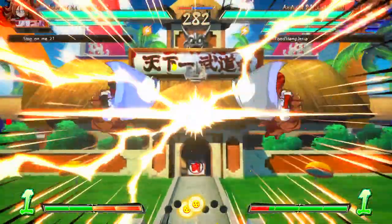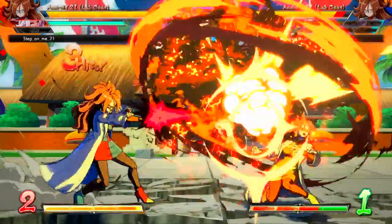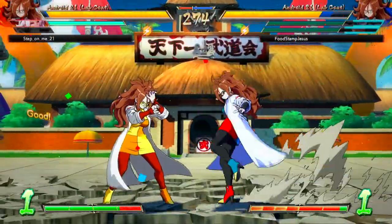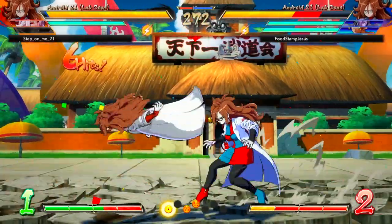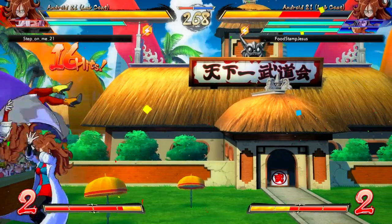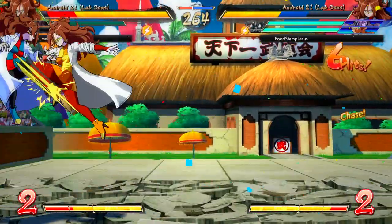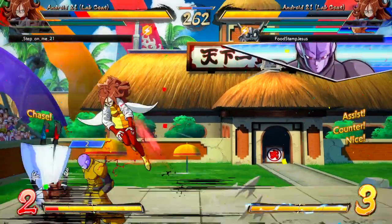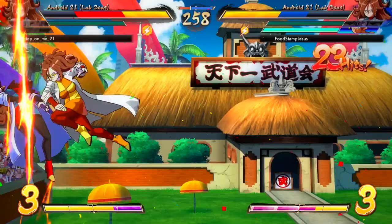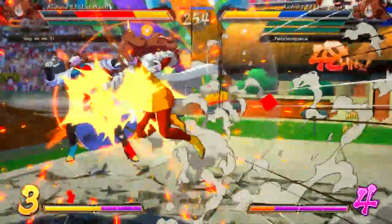Now it's Android 21 versus Android 21. I want to see if anybody gets the nerf out. Up the low attack — no one capitalized on it though. He gets the beam off and Step On Me is immediately going into a combo that he ends up dropping, but picks up with another low attack. Beautiful stuff — the heavy attack towards the corner into the super dash, no reach up here, just some ki blast, and he drops the corner circle back.